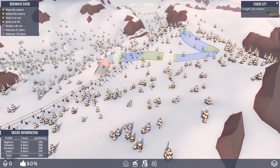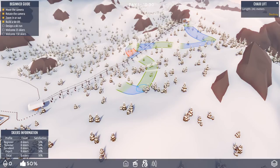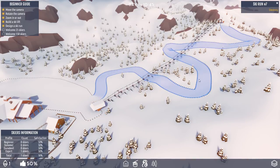We want to go nice and keep it in the greens and the blues — nothing too crazy. There's a little red there for a bit of a thrill, just to get your heart beating. Back down this way it'll average it out. We've got a lot of greens and blues in here, so we've ended up with a blue slope overall.